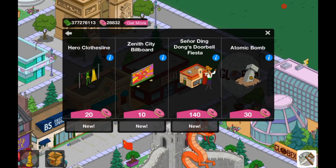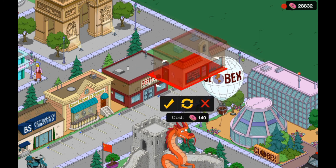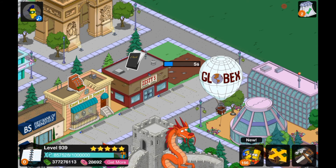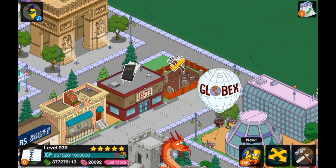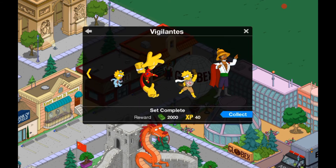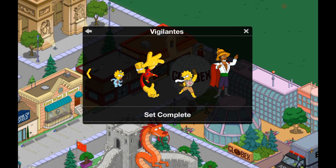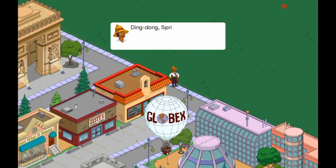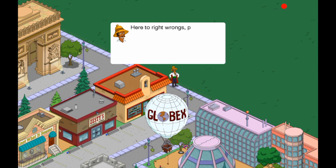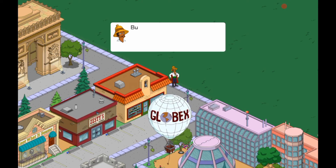The last and final thing is probably the most interesting — Senior Ding Dong's Doorbell Fiesta building, which comes with the character. He goes in the Villainess category with all the other superheroes. His intro dialogue says: 'Ding dong, Springfield — Senior is at the door! Here to right wrongs, protect the innocent, straighten welcome mats, and make sure no one has a foolish doorbell chime, for I am Senior Ding Dong. But first, I must check my beloved shop, for a man is only as good as his Ding Dongs.'